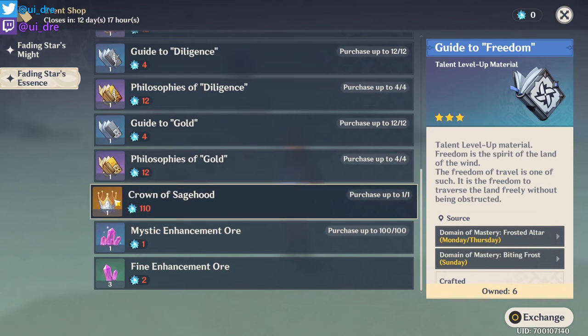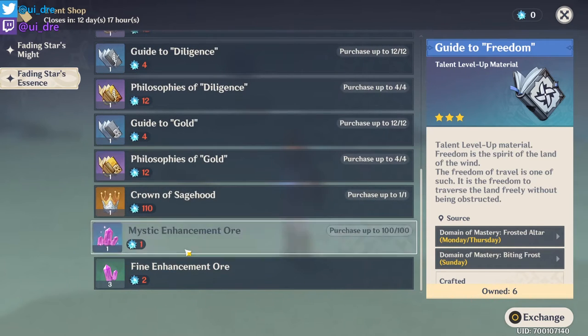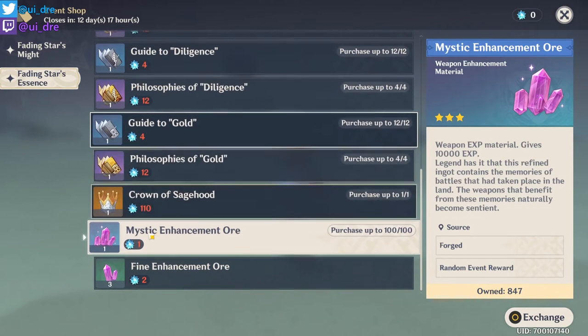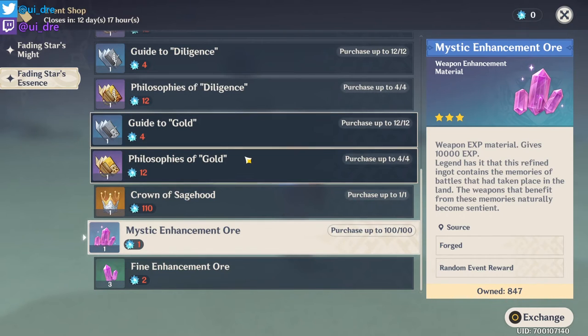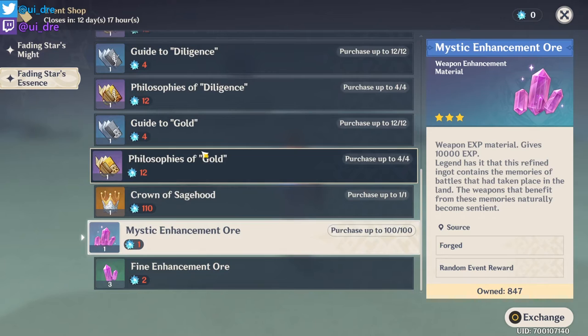If you don't have much time, just buy out the Crown of Sagehood and the talent books for the characters you need. Also consider the Mystic Enhancement Ores, since you only need one per upgrade. Weapons scale a lot harder once you reach World Rank 7 — you need over 370 ores to get a weapon from level 80 to 90, so I'd definitely stock those up if you're Adventure Rank 45 or above.